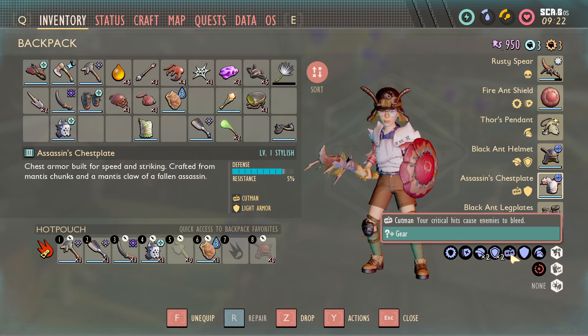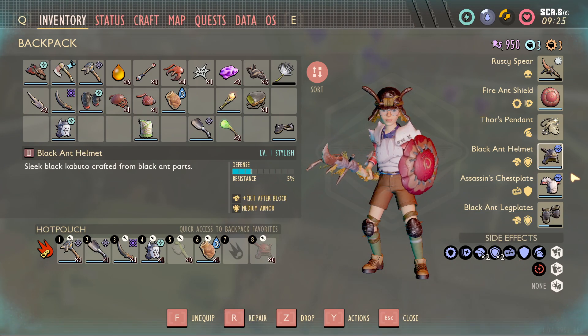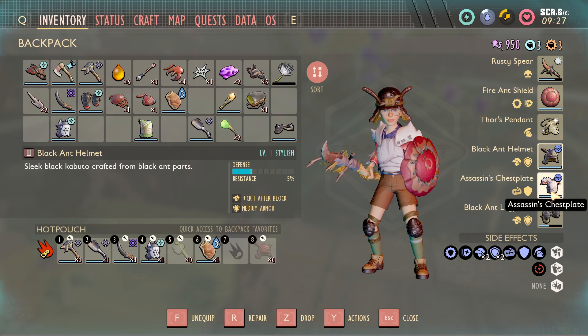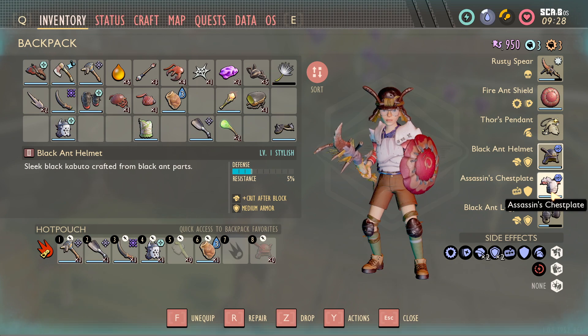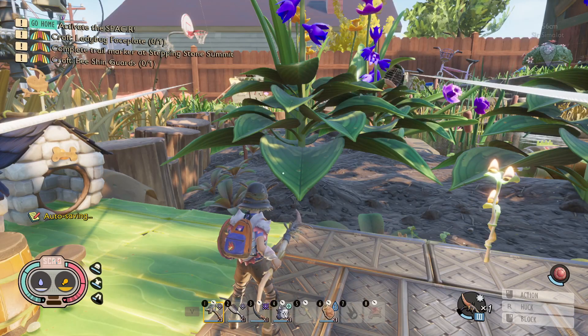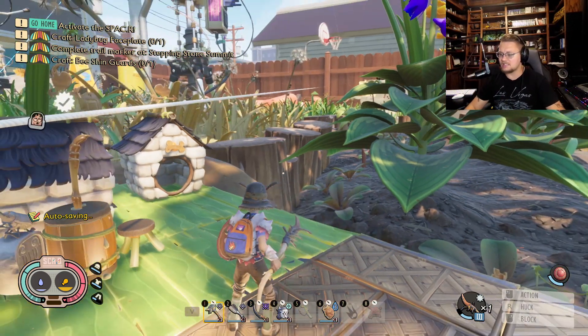Finally, the Assassin's Chest Plate gives you Cut Man and Light Armor. Cut Man means your critical hits cause enemies to bleed, which is great. It also gives you increased crit damage once upgraded past level five on the Sleek path, which I'd definitely suggest. All in all, the armor set is built around crits.